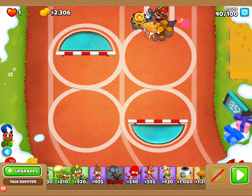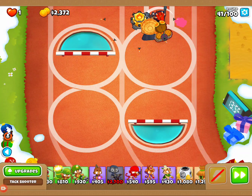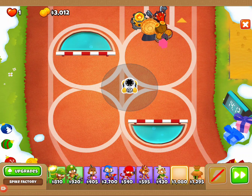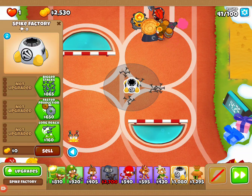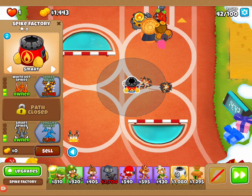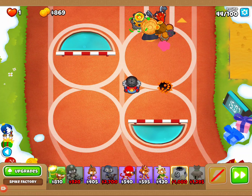There we go. Now let's put it back on auto and let's rock and roll. What we're going to do is put down our Spike Factory right here, do a two on the bottom, put it on smart, then move to the top path — one, two. We'll go to a three here pretty quick, so we'll have a 3-0-2. We'll eventually move this to a four, but right now only a three. Then we head back up to our tack shooter.